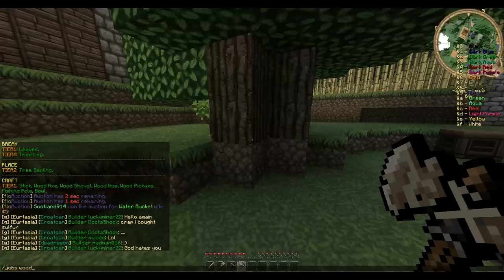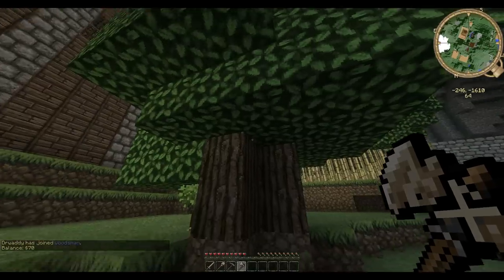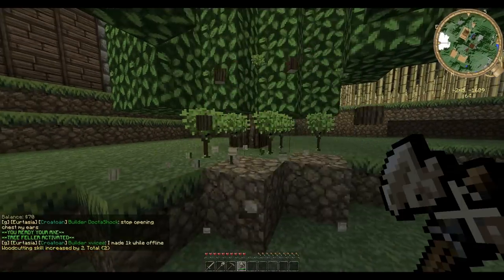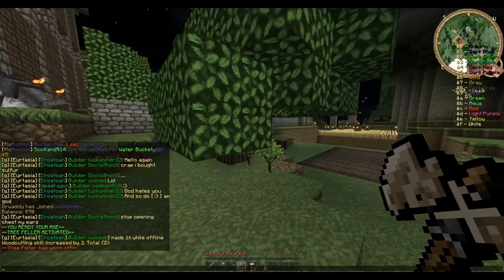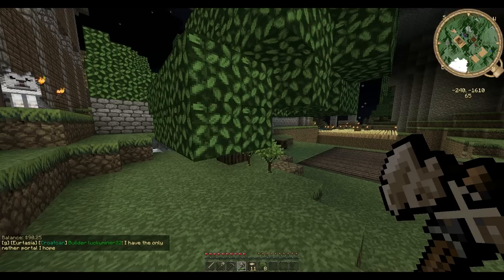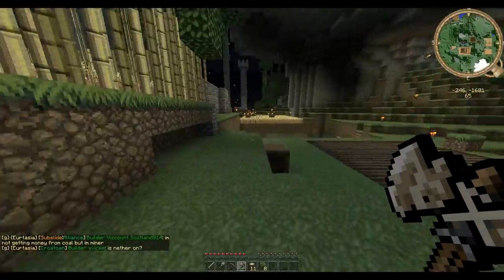We're gonna do 'jobs join woodsman' — helps if I type the command in right. Boom! Now I'm a woodsman. We're gonna do 'slash bal' and you can see I'm at 70. We're gonna walk up here and see if I can't bust this tree in one. Oh, ownage! I just busted two full trees down, couple saplings popped out. We were at 70 before — typing 'slash bal' again, now we're at 90 bucks. I just made about 20 dollars busting two trees.